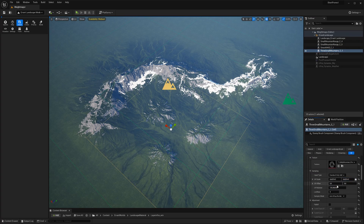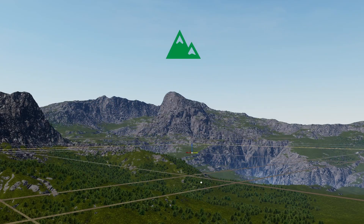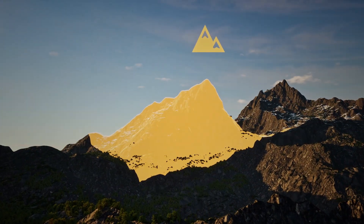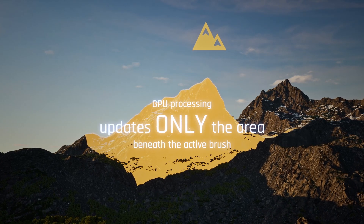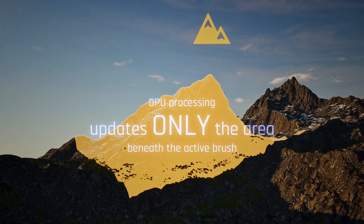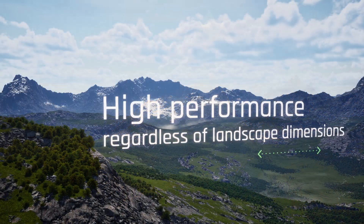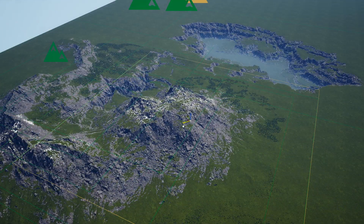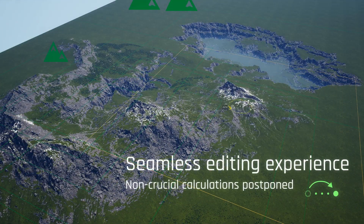Despite the complexity of such expansive worlds, Errant Landscape ensures smooth editing without any hiccups or lag. The secret behind this smooth operation lies in its GPU processing, which updates only the area beneath the active brush rather than the entire landscape — so the overall dimensions do not affect the plugin's efficiency.